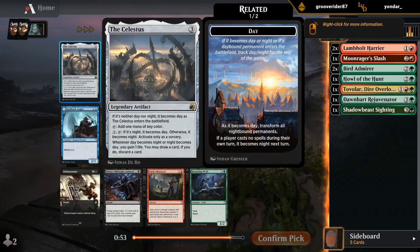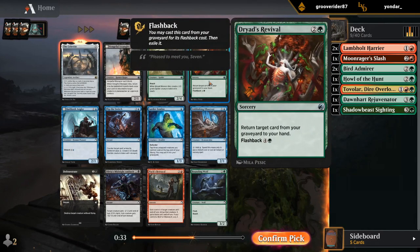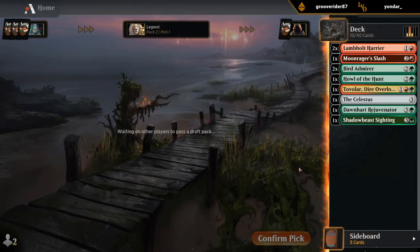The Celestis is actually not a bad way to transform to nighttime while letting us loot as well, so I don't hate it in this deck. It'll get better if we pick up more five-mana Werewolves. Then there's also the Weaver as a good reach creature, although we already have double Bird Admire. Revival is a decent value card for the late game, and I'm hoping to wheel Bounding Wolf — a good way to let it switch to nighttime and still have a relevant play. I'll try the Celestis here.